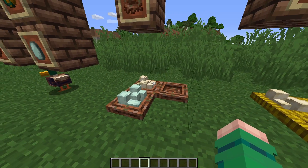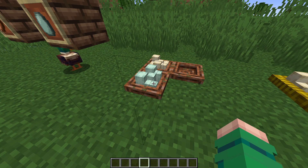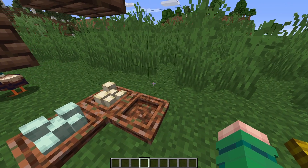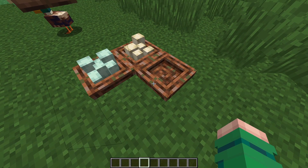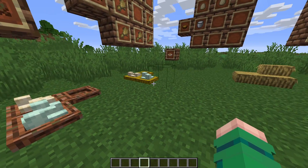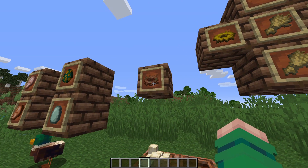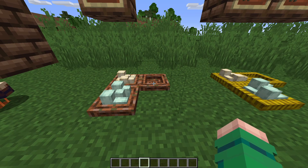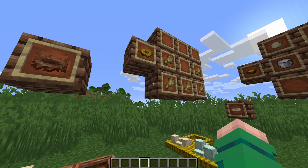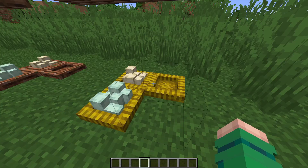You can stick turkey eggs, duck eggs, and normal chicken eggs in the twig nests. The chickens and ducks don't hatch from the nests, however the ducks and chickens do walk over to these nests occasionally and plop their eggs in them, so it's easier for egg collection — they don't just lay on the ground as items and despawn. The twig nest spawns naturally, but you can't craft them.